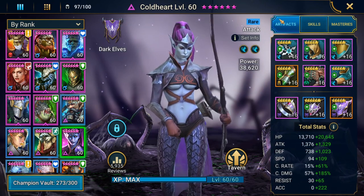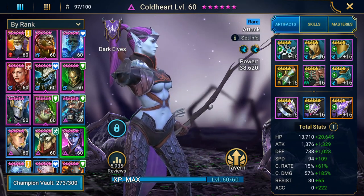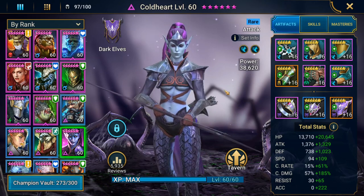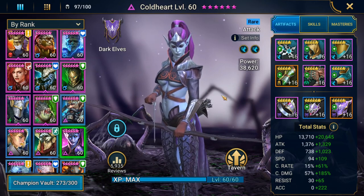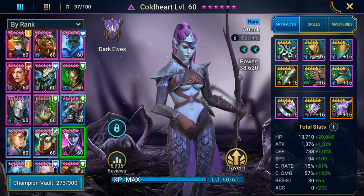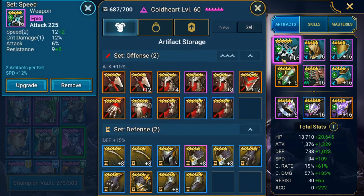Let's get into the build. Typically what you want to be going for on Coldheart is speed, crit rate, crit damage, and accuracy - those are the most important things for her - as well as probably some HP to keep her alive. I've got her in two speed sets and one broken set.